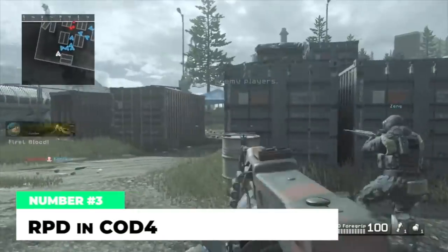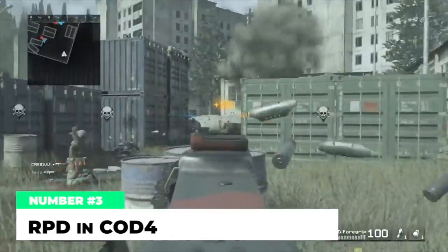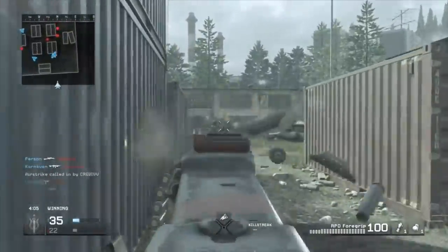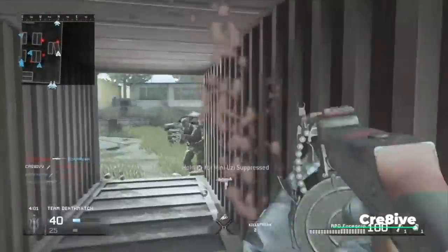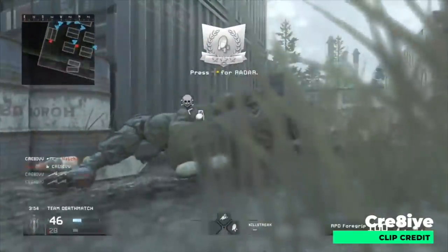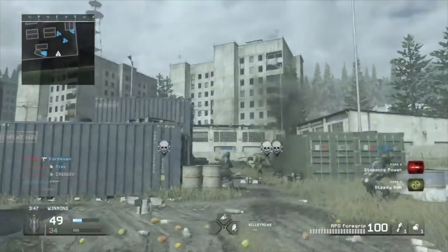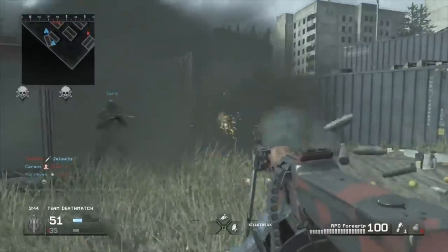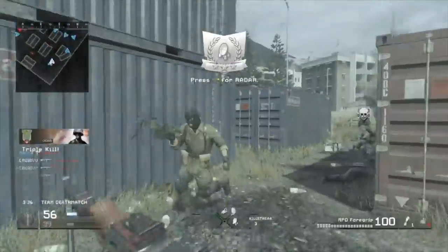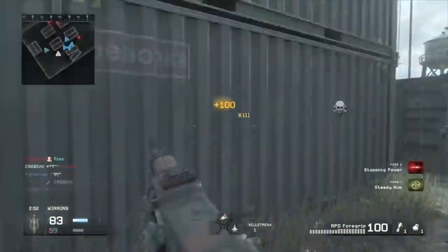At number three, the RPD in CoD4 — a fan favorite that appeared throughout the Modern Warfare series, but the best version is from CoD4 where it's undeniably the best LMG in the game and arguably one of the best weapons overall. The RPD came with a 100-round mag, fired at 700 rounds per minute with controllable recoil and clean sights. It hit for a flat 40 damage from any range, allowing three-shot kills across the map. With Stopping Power it became a two-shot kill at all ranges. The only downside was a painful 9.7-second reload, but you could easily get three to five kills per magazine, so it was well worth the wait.